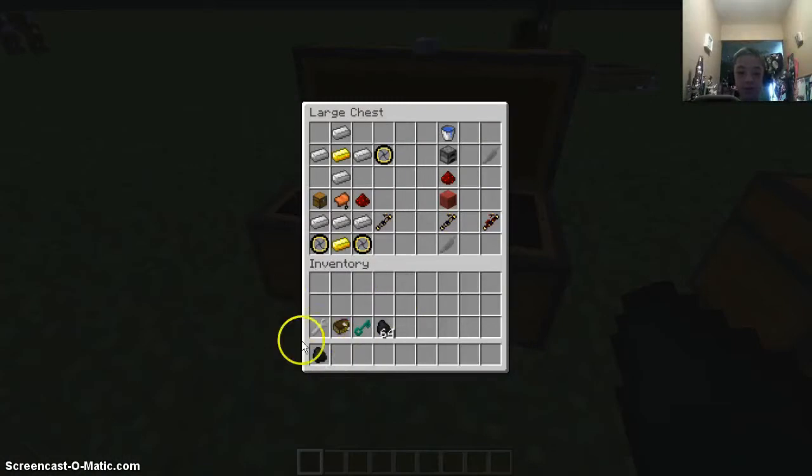First of all, we're going to show you some crafting recipes. To make a bike wheel, you're going to need four iron ingots surrounding a gold ingot. Now, to make a steam engine, you're going to need a water bucket, a furnace, and a redstone.